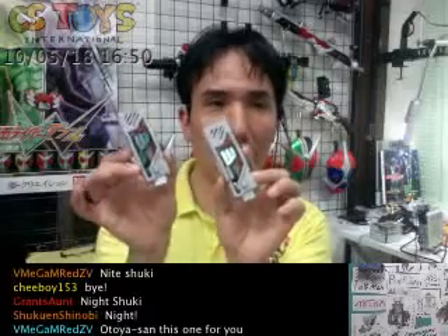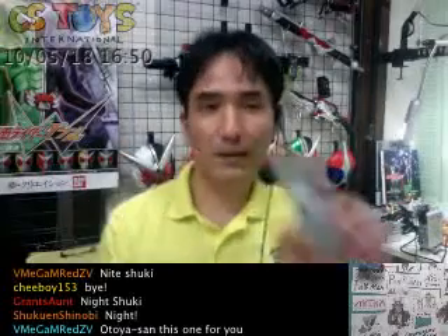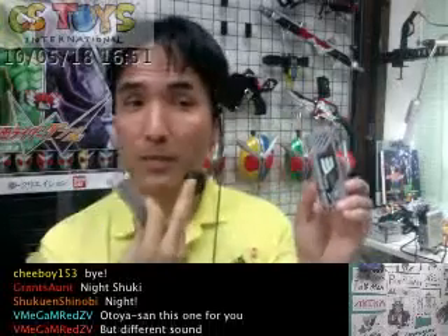What he was wondering was that both of them are engine memories. This one is the candy toy version, and this one is for the gachapon version, which is the capsule toy version. Both of them are the same engine memories, but the distribution line is different. That's the big question he had, so we will find out. I'm going to use the microphone here.